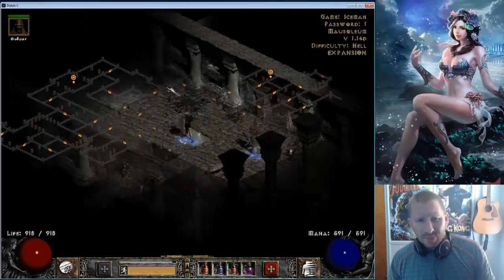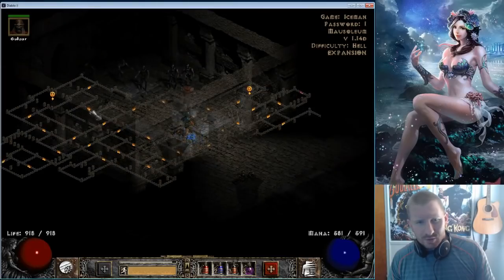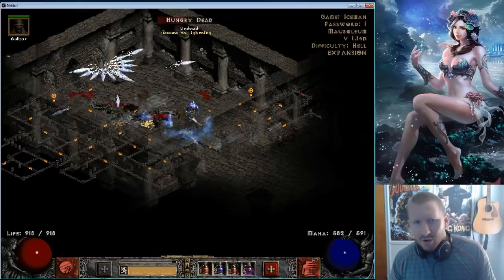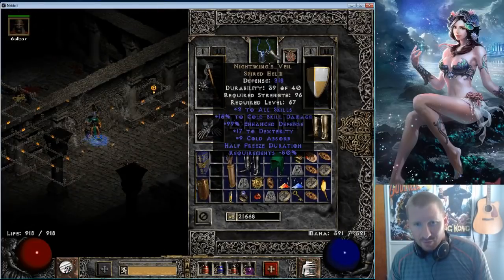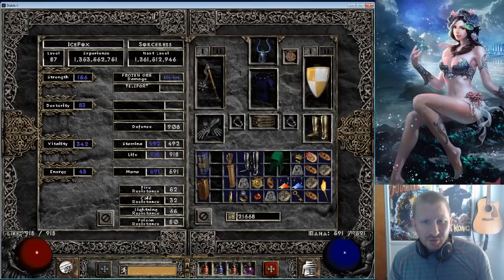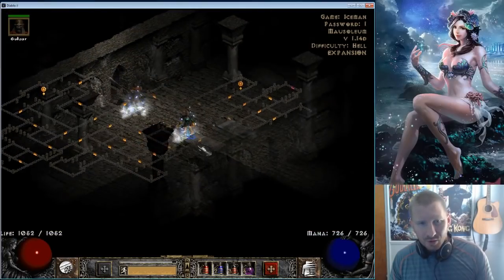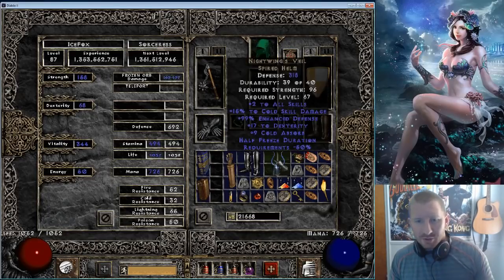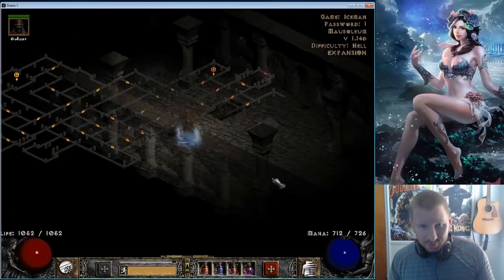Anyway, this is a great way to farm for high runes and decent items. You could up your magic find more. This Nightwing's Veil isn't really essential — I could put on this Shako instead. I do about 100 less damage, maybe more. 569 damage. Your minimum and max goes down about 100 cold damage, so you're losing quite a bit of damage there, but it's still pretty effective.